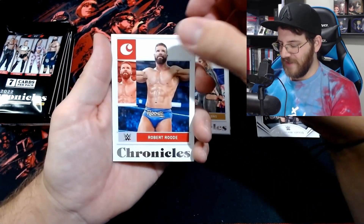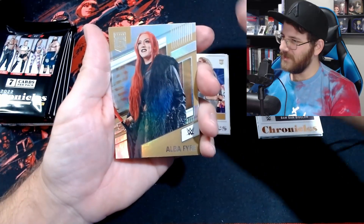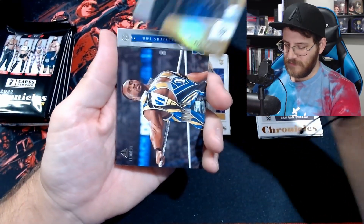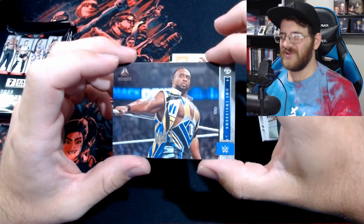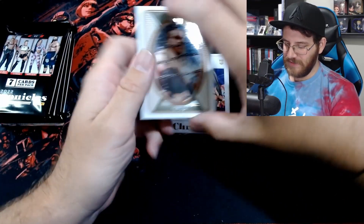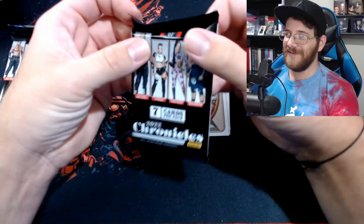Robert Rude — I'm pretty sure I've had this exact pack, kind of hate that. Bam Bam Bigelow on the Bronze Chronicles. Alba Fyre on the Elite — not familiar with her. Biggie on the Luminance — get well soon Biggie, I know he's out right now with a back injury. Triple H on the Legacy — love it. The beginning of that pack feels like it's the exact same order as another pack we pulled. Please don't have a literal duplicate pack.